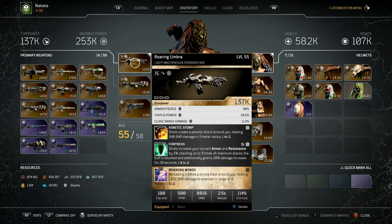For guns, we're using the Roaring Umbra — transmog'd to look cool. It has armor pierce, status power, and close range damage. I'm not going to be using this weapon too often, but it rolled with Kinetic Stomp. I put Fortress on it to give increased armor, resistance, and overall damage buff. It also has Momentum. Mainly this gun is to run up, reload, and activate Kinetic Stomp.